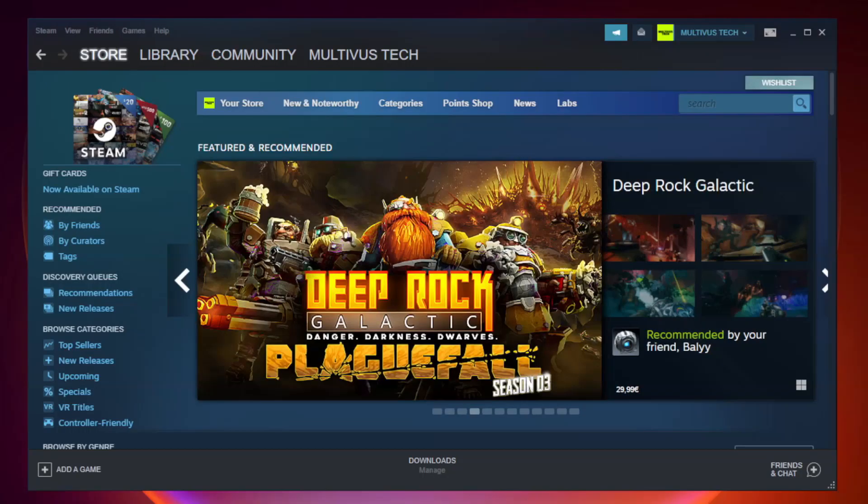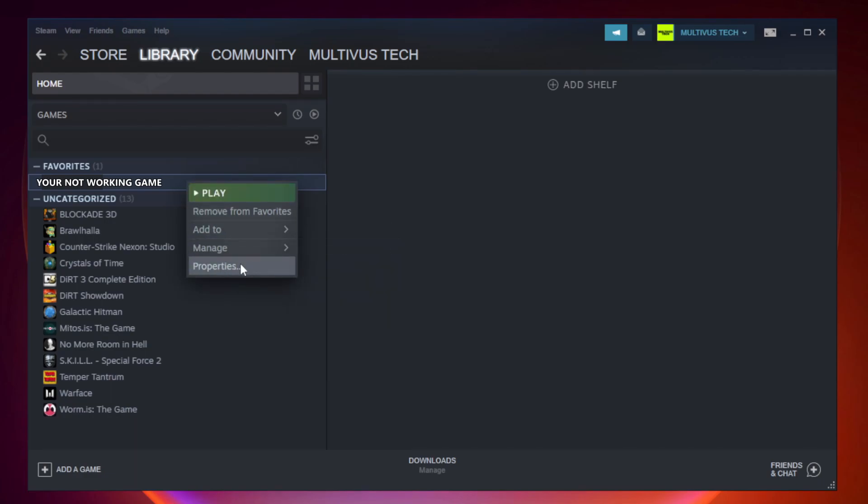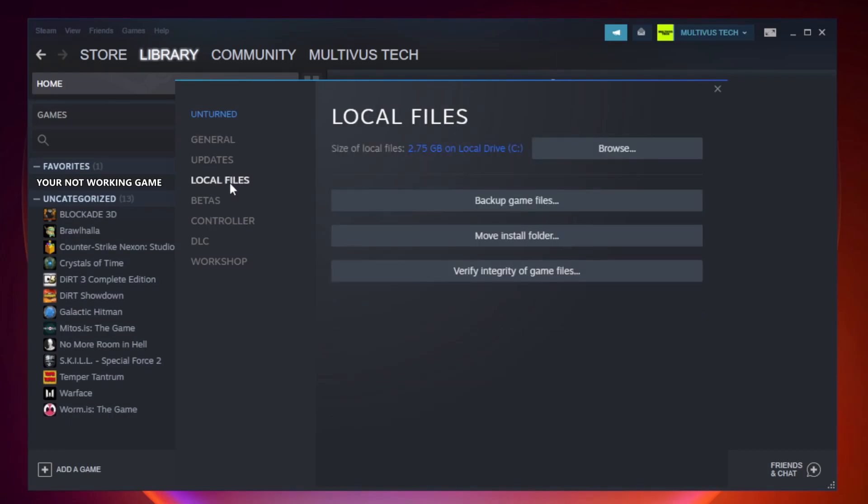Open Steam. Go to the Library. Right-click your not working game and click Properties. Click Local Files.